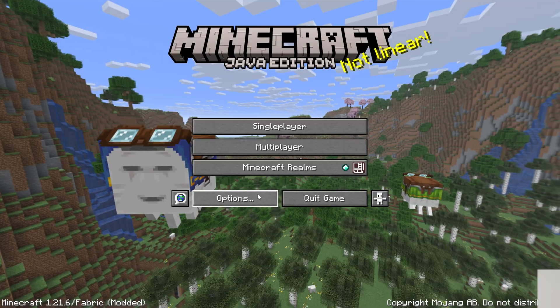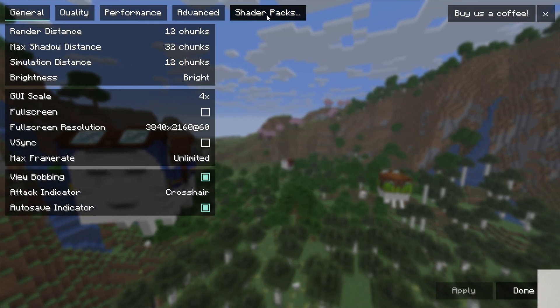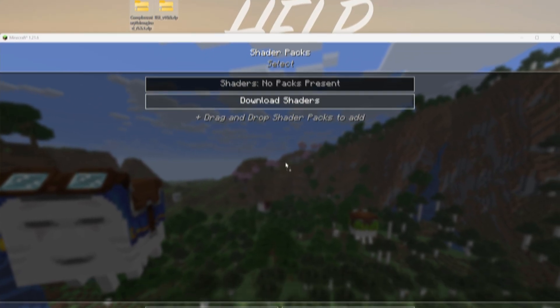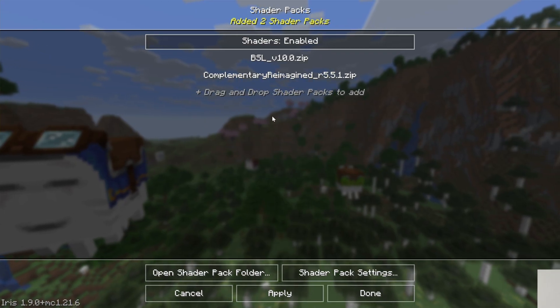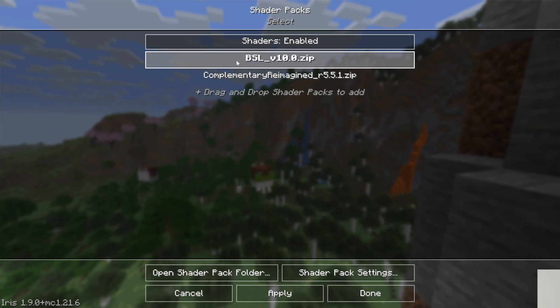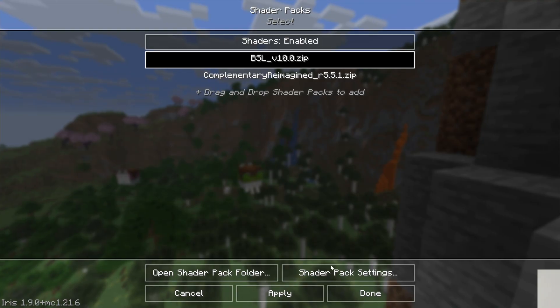So here we are in-game. Go to Options and Video Settings, and at the top you'll see Shader Packs — click on that. Now we can drag and drop our Shader Packs directly into Minecraft, and there they are, they are now in-game. We can go ahead and delete these from our desktop since they've been moved in-game. To select a pack, just click on it and then click Apply.